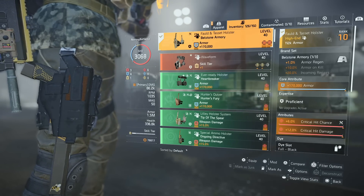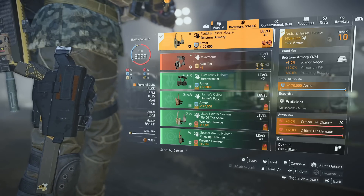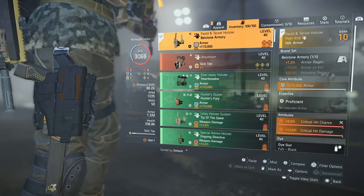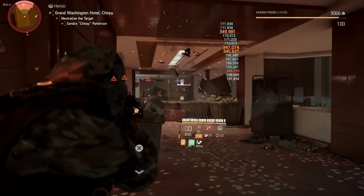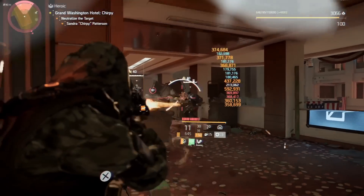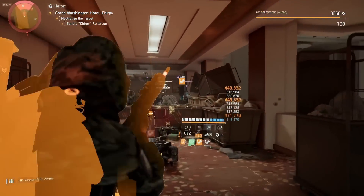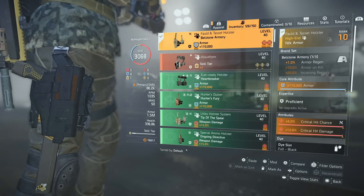For the holster, I went with the Bellstone holster because it gives 1% armor regen. Combined with the Memento backpack at full stacks, that gives a total of 4% armor regen on this build. That armor regen, paired with Preservation and the armor-on-kill from the Gunner class, is where you get a lot of your survivability - getting you out of sticky situations where your armor is gone.